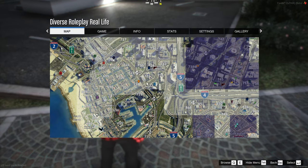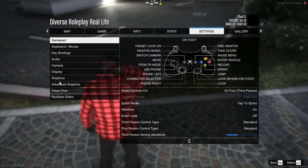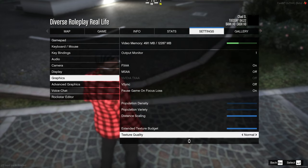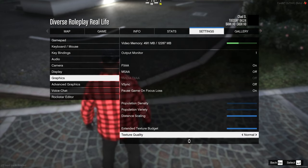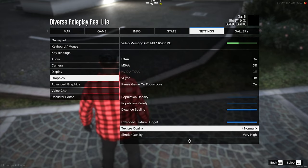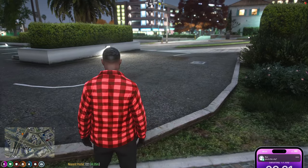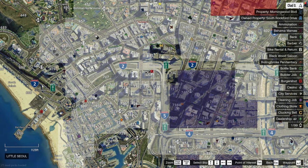Another setting a lot of people don't know about is in your graphics settings. Go down to Texture Quality and Extended Texture Budget, and make sure Extended Texture Budget is all the way up. This prevents you from losing textures while playing. I also use NVE and have a 3080 Ti, so I keep my texture quality on normal and almost never lose any textures — but be aware of what your computer can handle.